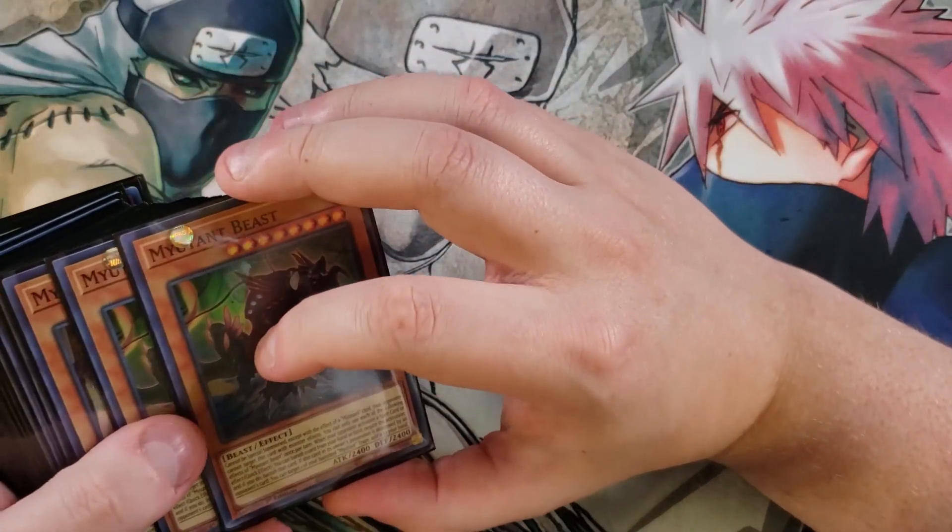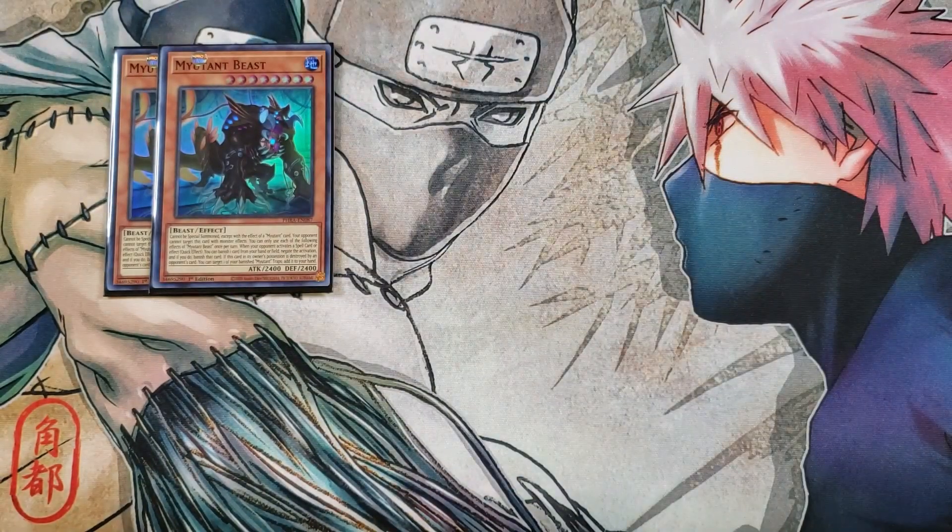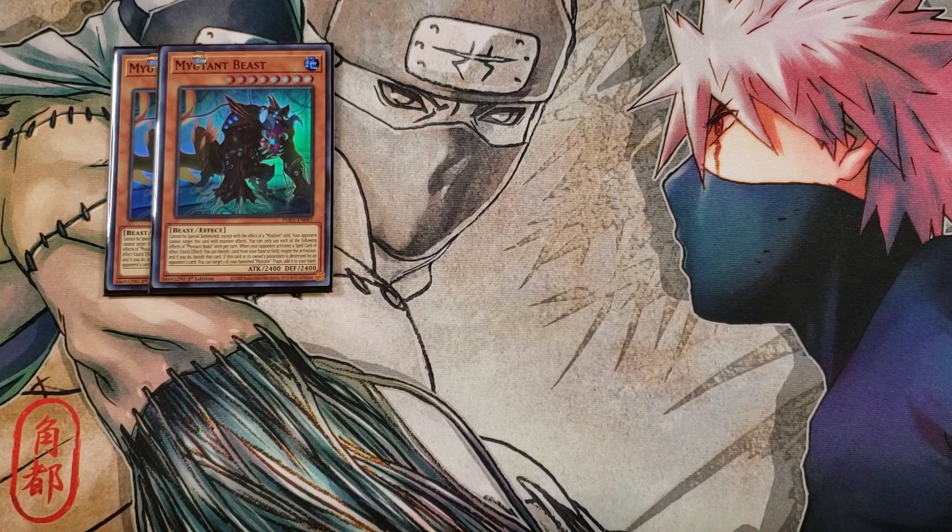First off, you're going to be playing two copies of Mutant Beast. Mutant Beast is a really neat card — all of your mutants have interactions between monsters, spells, and traps, which is a really cool effect. This card cannot be special summoned except with the effect of a mutant card, and your opponent cannot target it with monster effects. Once per turn as a quick effect, when your opponent activates a spell card or effect, you can banish one card from your hand or field to negate the activation and destroy or banish that card. And if this card in its owner's possession is destroyed by an opponent's card, you can target one of your banished mutant traps and add it back to your hand.